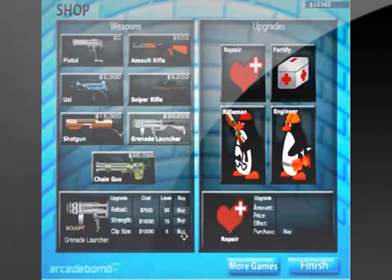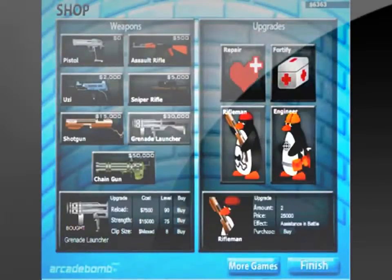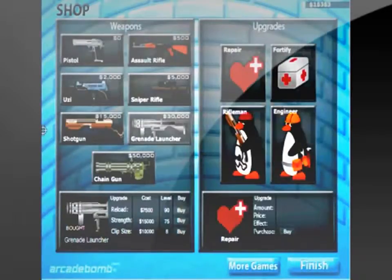You have seven different weapons you can earn, and each one you gotta buy. You can also upgrade those weapons — the strength, the time it takes to reload, and the clip size. You can also buy Riflemen to help defend the wall, and you can have an engineer to rebuild the wall while you're playing, since you cannot upgrade the wall while you are actually fighting. You can also upgrade how much health your wall has.